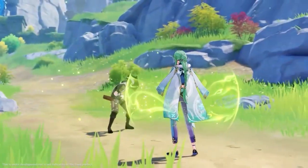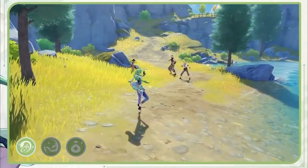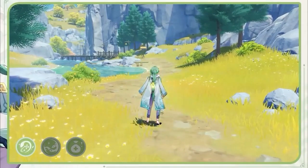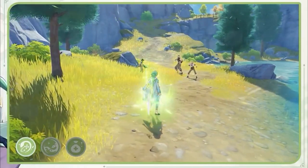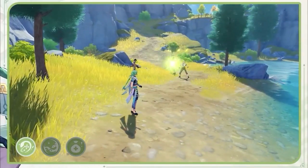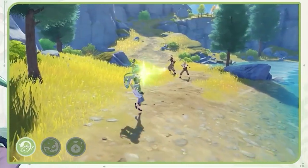Moving on to his elemental skill, you're going to throw out something like a snake — it's going to spin around and hit enemies and then come back to you. When you catch it back, it's going to heal the whole team. It's pretty similar to Kala's. It's going to have 10 seconds of cooldown. The skill's damage is going to scale off attack, which is unfortunate because you're not going to build that. The healing is going to scale off HP, so it's a split scaling situation. You mainly want it for Dendro application, so the attack damage being weak isn't that bad, but you don't really want to build attack on Baiju.